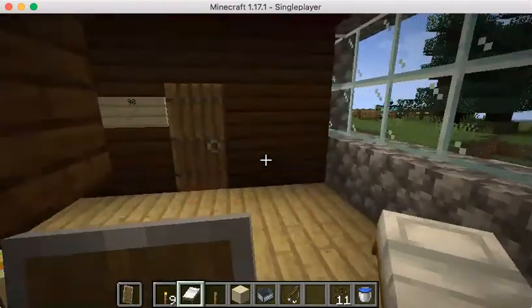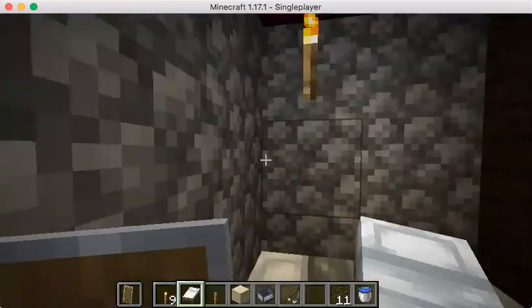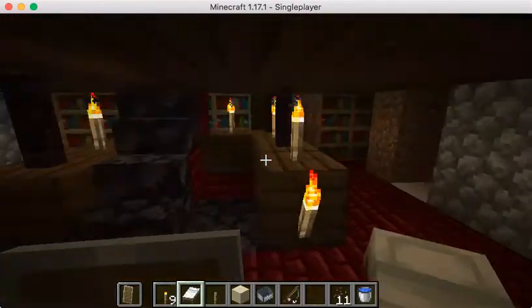I was originally using dark oak, but it got a little bit dark. As you can see in here, it's kind of dark and gloomy. When you use birch, it's way easier to see. So that's it for that floor.